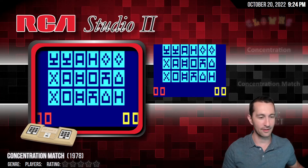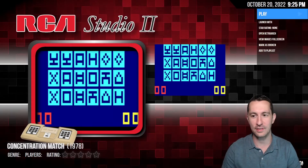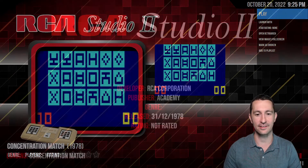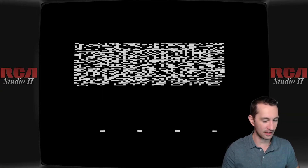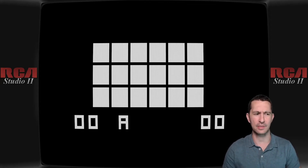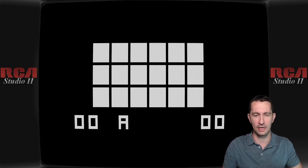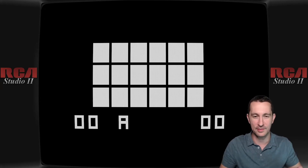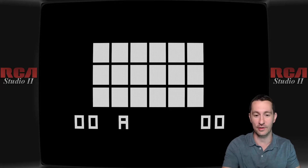It's Concentration again — on the RCA Studio 2. If you're not familiar, this is another home console released in '77, right before Atari, and it's not so great. We'll blow the dust off and give it a shot. This is playing Concentration Match on the RCA Studio 2 in 1978. When you first boot it up, you push clear on the console, and then it asks what game you want to play — you push the number on the keypad. The whole console you would have to bring up next to you — there were no joysticks or controllers for the RCA Studio 2, just two number pads, keypad A and B.